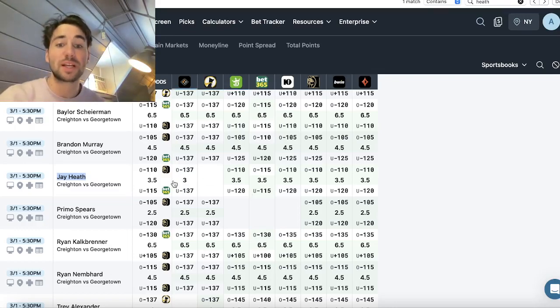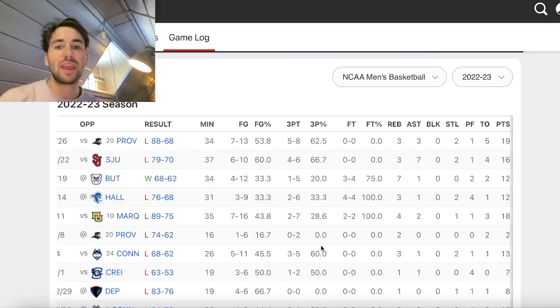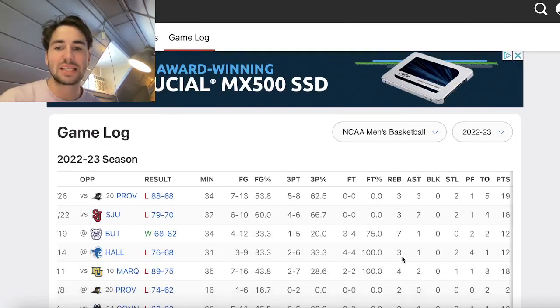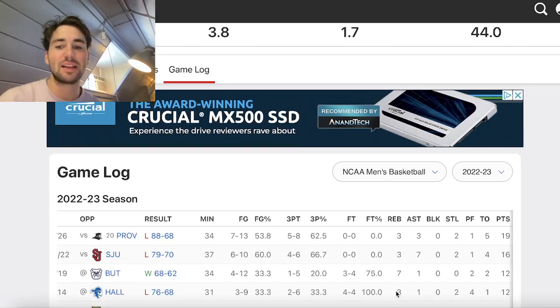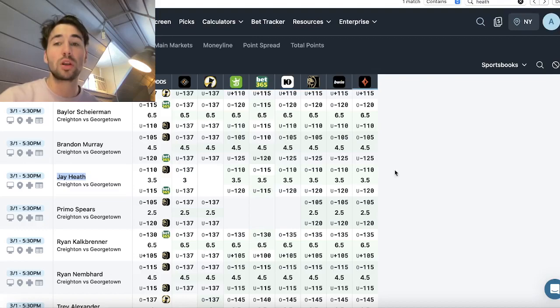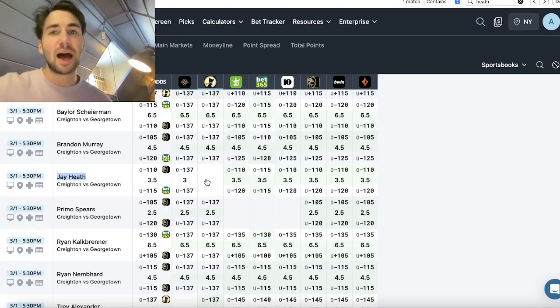We want to take the over three on PrizePicks since the line should be at three and a half but they're giving us value at three. In three of his last four games, Heath has had exactly three rebounds. If he gets three rebounds, bettors on a sportsbook over three and a half would lose, while on PrizePicks over three you would push — your bet becomes a tie.